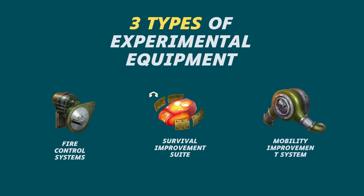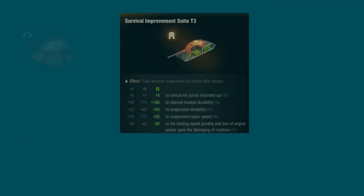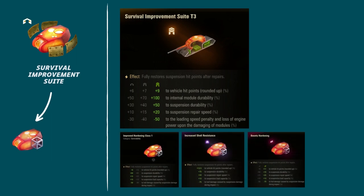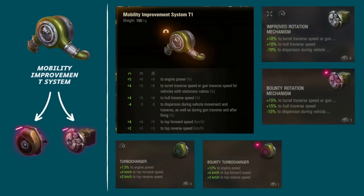We currently have three types of experimental equipment — what two standard equipment units each one replaces. For example, the fire control system combines enhanced gun laying drive and rotation mechanism. The survival improvement suite combines hardening and modified configuration. And the mobility improvement system combines a turbocharger and rotation mechanism.